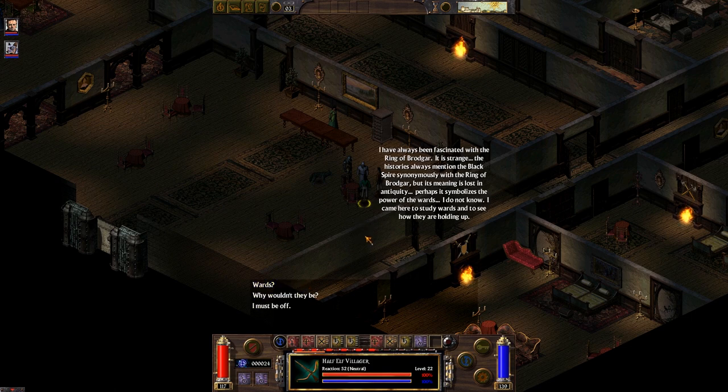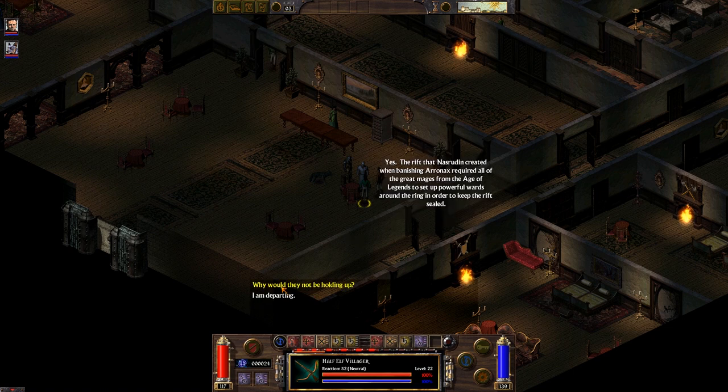He says he's always been fascinated with the Ring of Brodger. The history has always mentioned the Black Spire synonymously with the Ring of Brodger, but its meaning is lost in antiquity. Perhaps it symbolizes the power of the wards. He came to study wards and see how they are holding up. The rift that Nasraddin created when banishing Aranox required all the great mages from the Age of Legends to set up powerful wards around the Ring in order to keep the rift sealed.